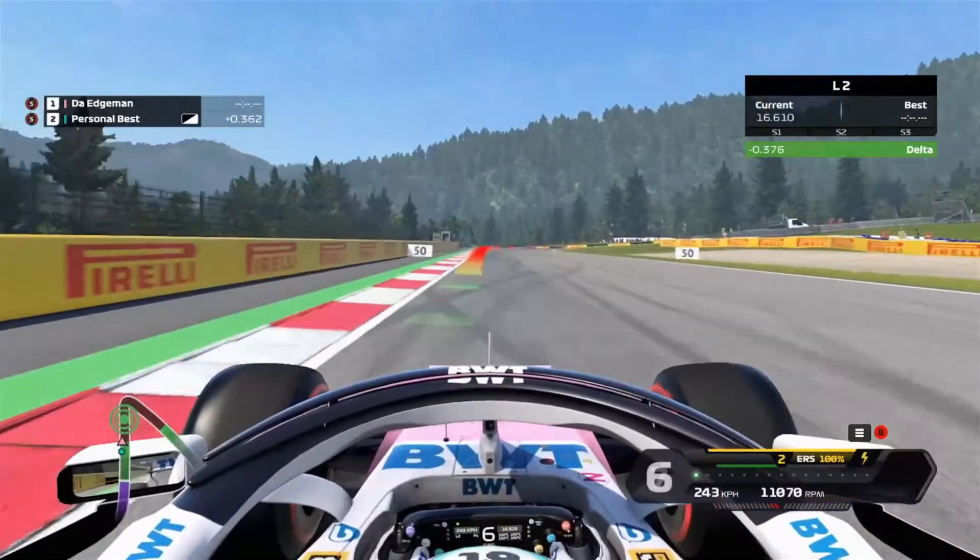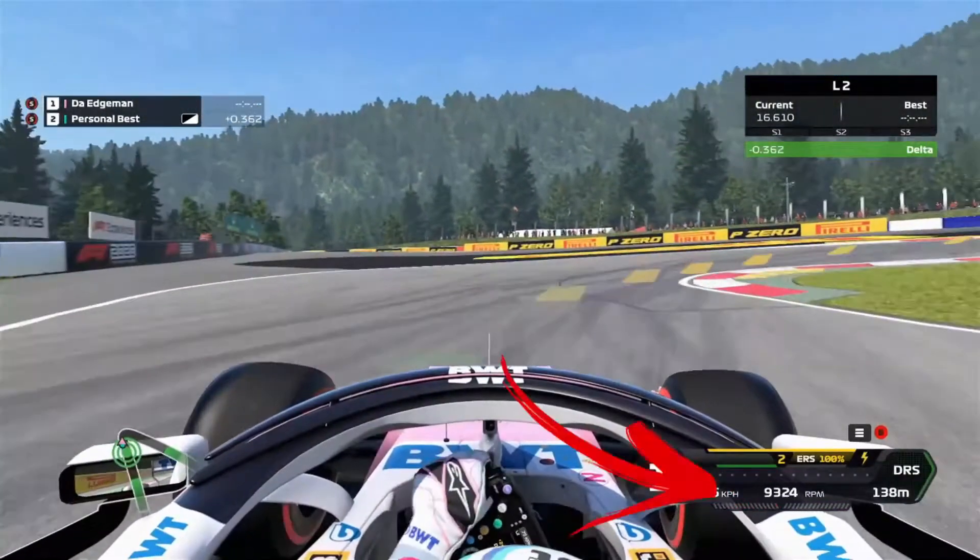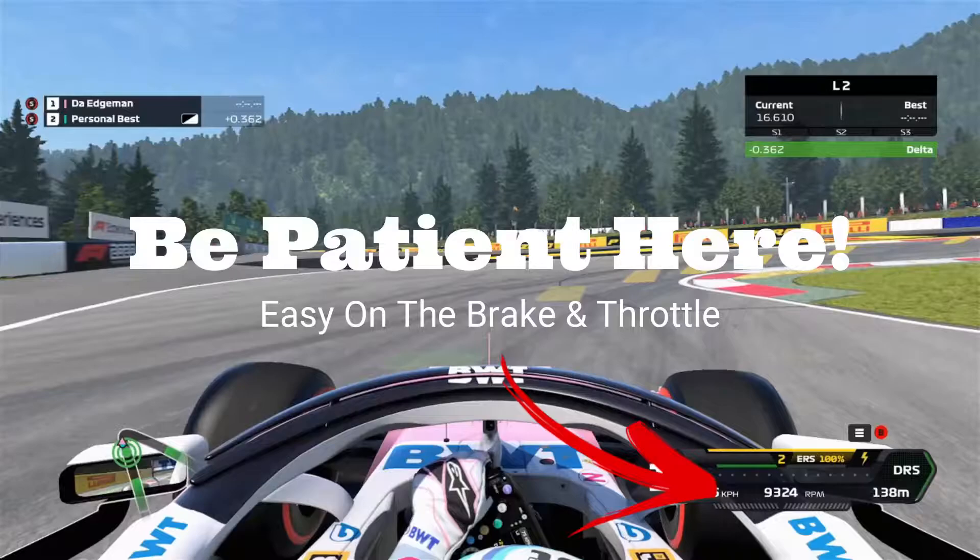Ideally you want to start braking about the 100 meter braking board. Getting on the throttle too soon here will cause the car to spin out, so be very careful as you do it.